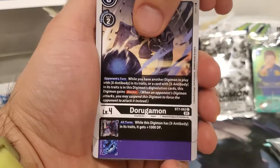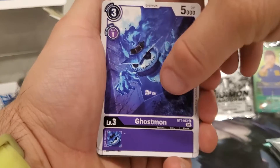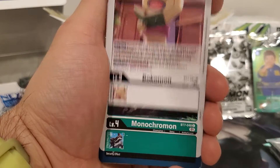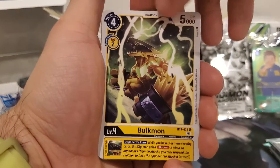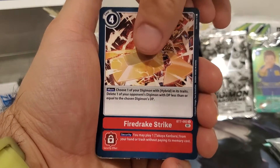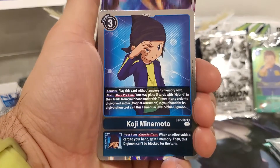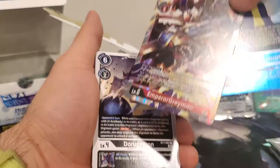So we got three more packs in this video. Darugamon, another Ghostmon — I really like the look of him, although it's sad that Bakamon is getting phased out I guess. Monochromon, Brave Metal, Bulkmon, Blue Hawaii Death, Calling from the Darkness, Fire Drake Strike, Esomon. This seems very familiar — like, have we pulled this exact pack? Koichi, and an Emperor Greymon. So this is the second Emperor Greymon that we've pulled, which is good.